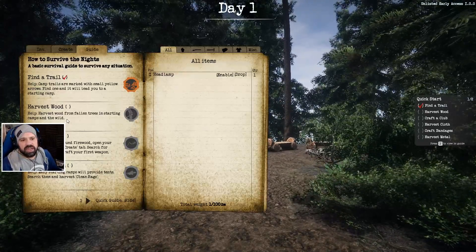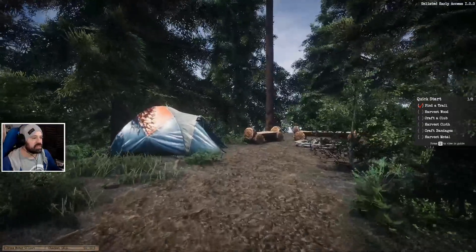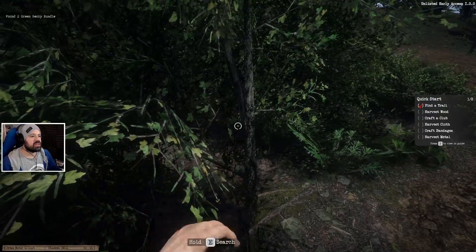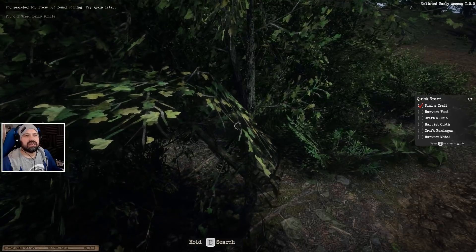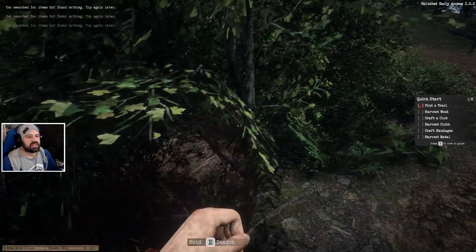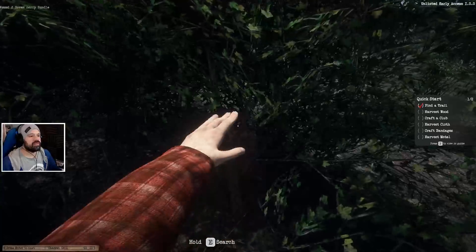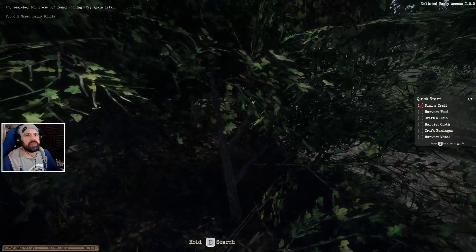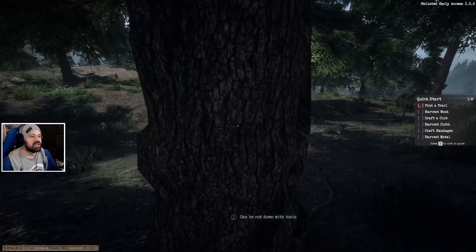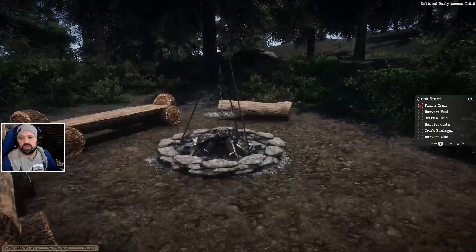How do we pick up wood again? Harvest wood from fallen trees in starting camps in the wild. Oh, in starting camps. So here we have a starting camp. I found nothing — can I just keep going, or will it always say I found nothing? Two green berries — so this is bushes. Can we tap on the trees? It can be cut down with a tool. So we have to find loose wood first.